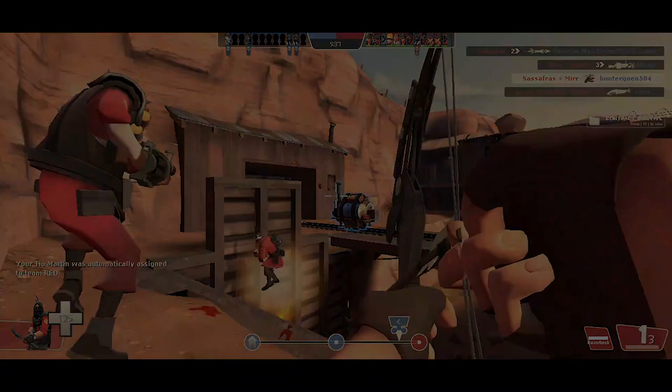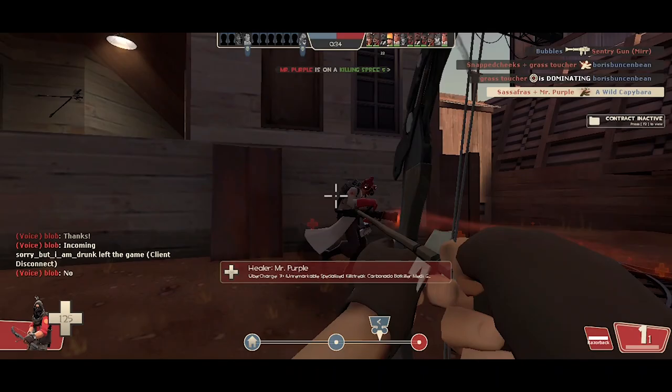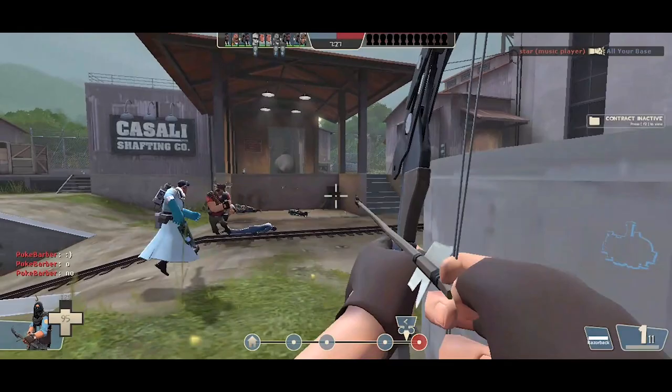First, you do not need the Huntsman. The Huntsman and the Fortified Compound produce the same amount of damage, with 50 to 120 base damage and 150 to 360 critical hit. The only difference between the Huntsman and the Fortified Compound is that the Huntsman has a much more drastic arc, whereas with the Fortified Compound you can pretty much aim where the arrow is going to go.